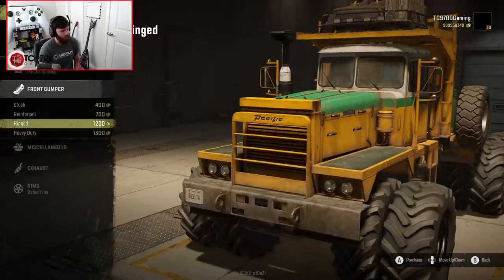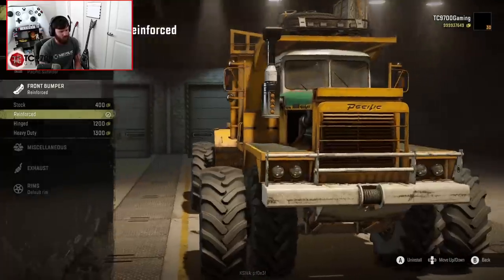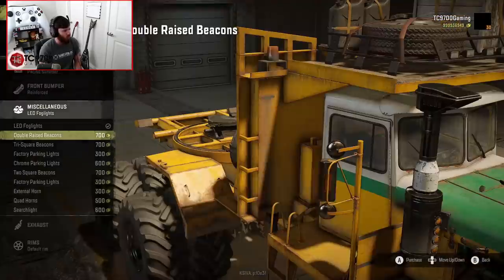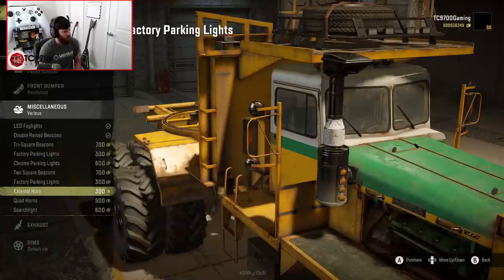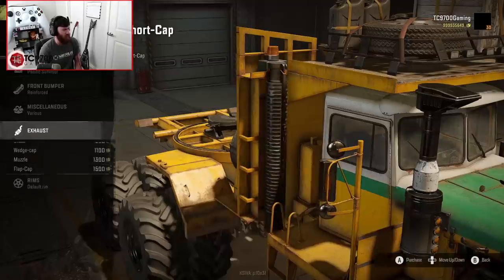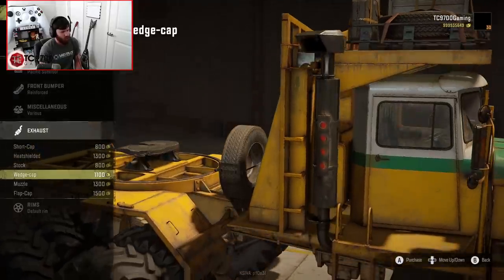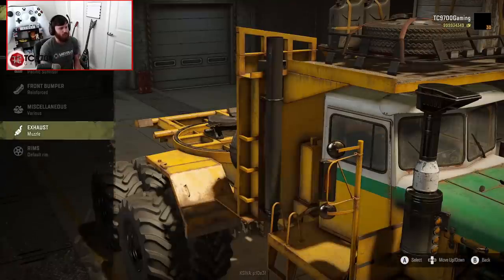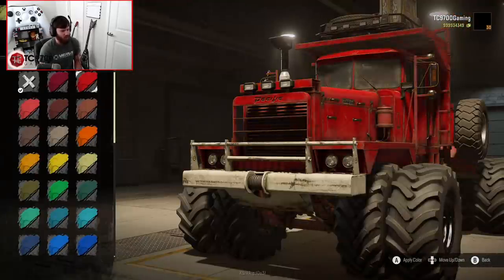Front bumper options: stock, reinforced, hinged, and heavy duty. I kind of dig the reinforced, especially with that winch cable on the front. For miscellaneous, we've got LED fog lights on the front, and double raised beacons. There's also a searchlight — yes, that's really cool! Exhaust options include short cap, heat shielded, stock, wedge cap, flap cap, and muzzle. I like the muzzle because it's a really clean look with that old-school flair.